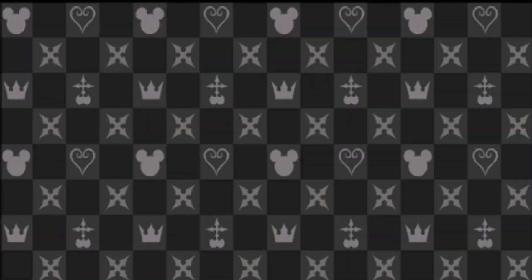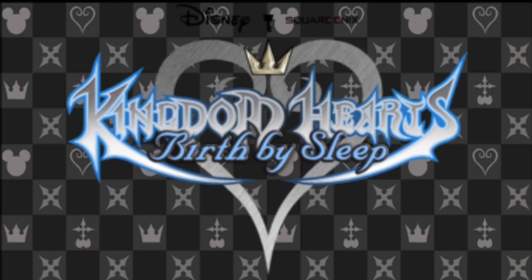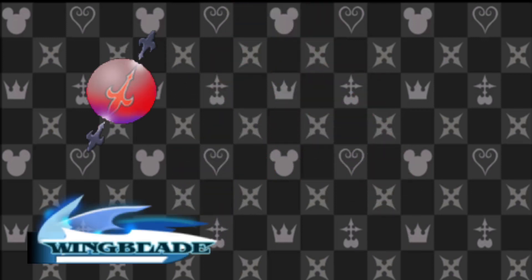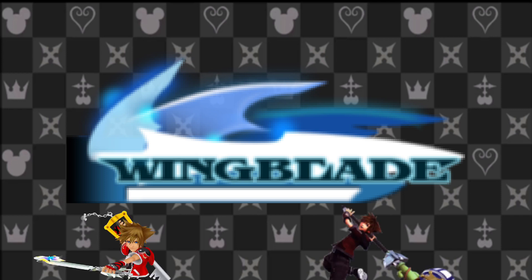Welcome back to Kingdom Hearts Explained. Today we're talking about command styles, a gameplay mechanic introduced in Kingdom Hearts Birth By Sleep that featured similar features to Drive Forms from Kingdom Hearts 2. They both increase a person's power by enhancing aspects of their battle arsenal, but command styles have enough key differences to differentiate themselves from Drive Forms and Kingdom Hearts 3's Form Change.